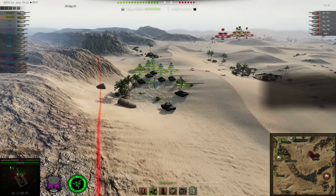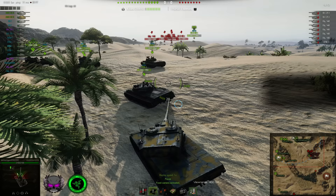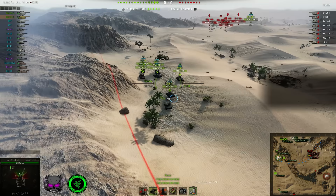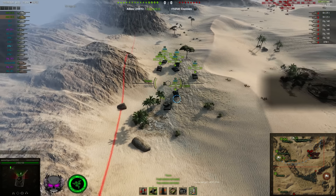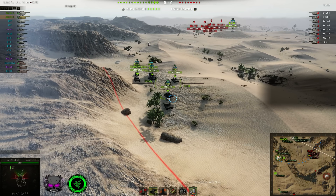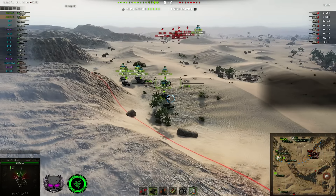I'm going to tell you what the tactic was at the beginning that Banzertigger wanted to run before it changed. We've got a Bat Chat here meant to spot. We have five STB-1s — his plan was to go up and fight on the hill. Two 50Bs meant to go to that hill and support the STB-1s. And two IS-7s meant to go down and control that lower area. Plus one 263 in base for fire support.